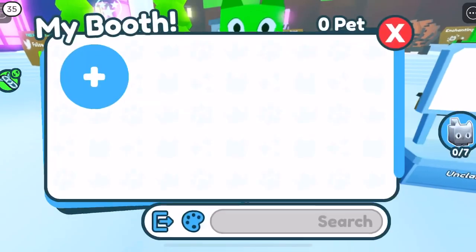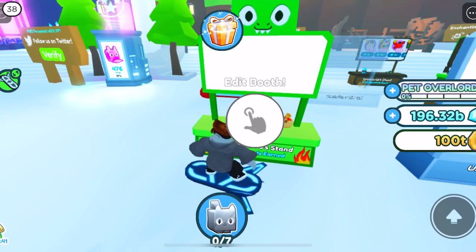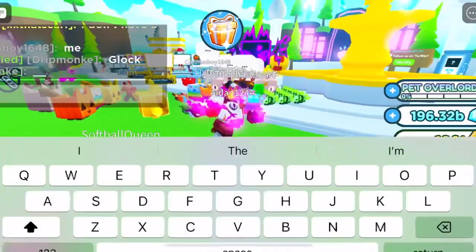Like you just saw there, if the booth is see-through — kind of like that one behind — you can claim it. Anything that is not see-through, even if it says unclaimed, is not one that you can get, so don't even bother.